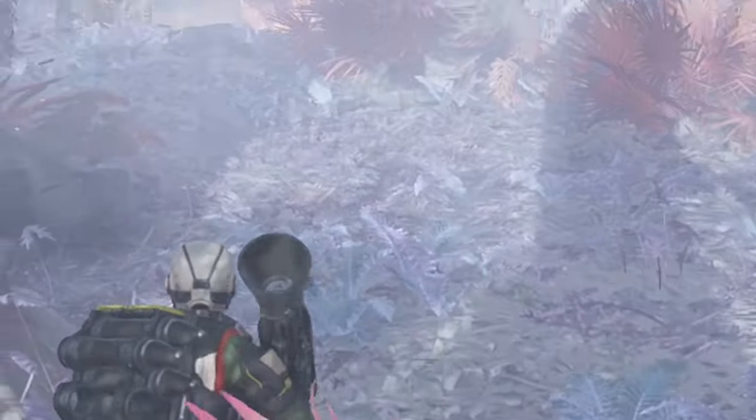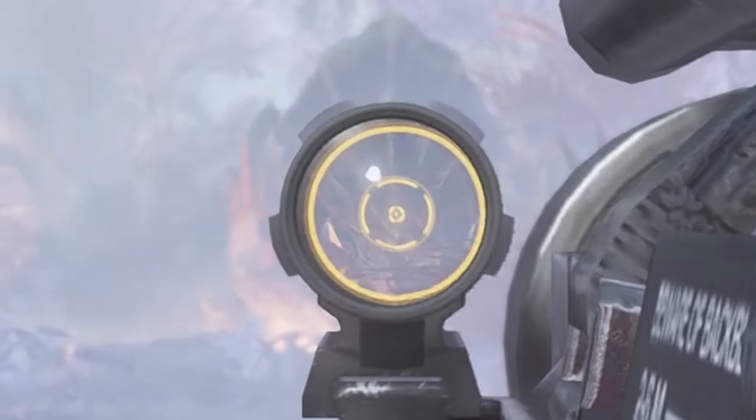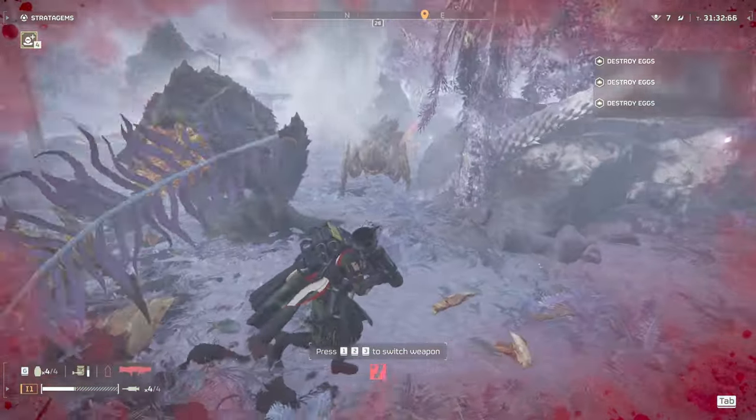In this patch, chargers had their head armor health reduced. Because of this, you can now quickly kill chargers by shooting their heads with something that does a lot of armor damage. You can tell where the head armor is because it's contained in a separate segment from the rest of the body. This is the area that was affected by the patch. I've also outlined it just to give a little extra help. One shot anywhere in this segment with the recoilless rifle will kill the charger instantly.